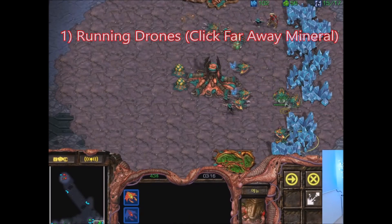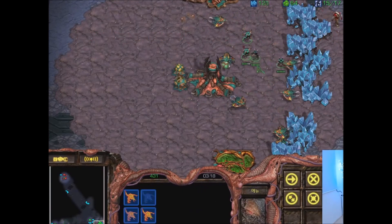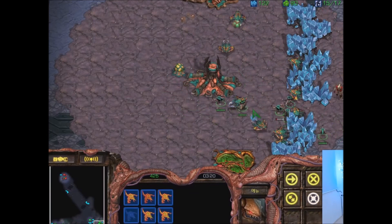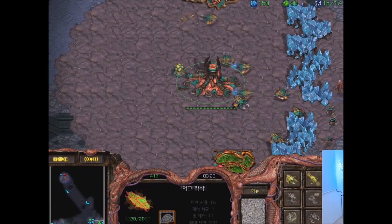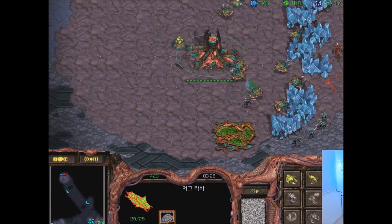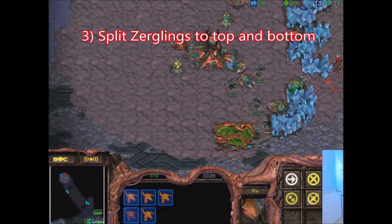First step here is run drones. If the zealot doesn't go behind the minerals and attacks your drones, grab the drone, click a far mineral, and run it away. Now the next thing you can do is try to get a surround. If the zealot is a little out of position, like here, you can try to click past it — it won't always work, but you can try. Here it doesn't work. So the next thing we need to do is take our Zerglings and send a few to the bottom and a few to the top — we're going to split them up.